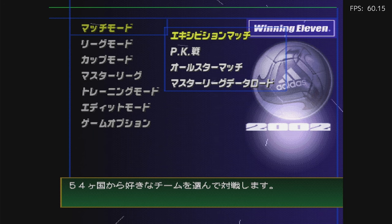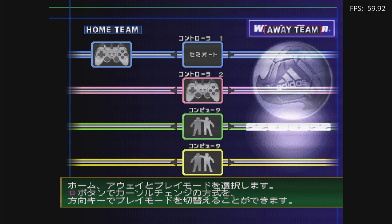Match mode. Exhibition match. At this point, most people get stumped, and that's because the multi-tap is not set up. So hold our hotkey and press Triangle.